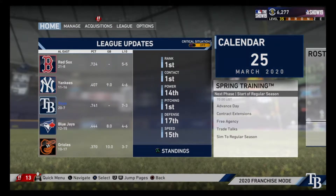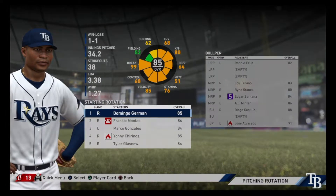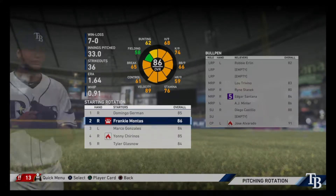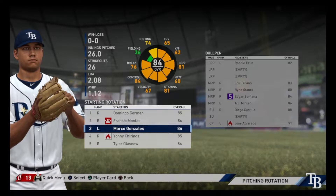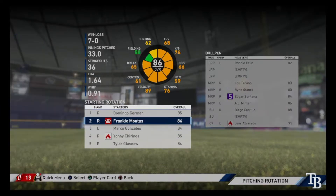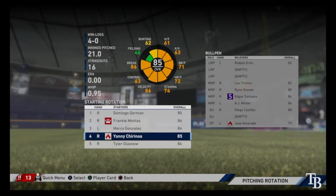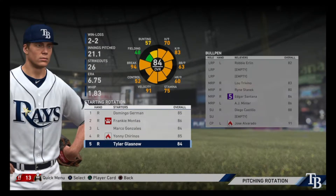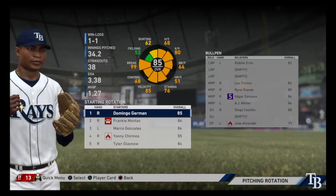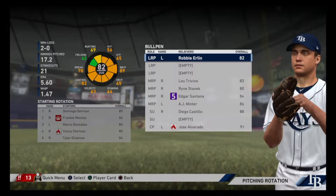The pitching rotation looks like this: we got Domingo Herman as number one, we can kind of switch him out with Montas based off the overall. Marco Gonzalez is number three, Montas is number two. I like to put the lefty in as number three to kind of break things up. Then we have Yanni Chirinos as number four and Tyler Glasnow to round things off as number five. I'm not too optimistic about what he's going to do in the regular season with that 6.75 ERA coming off last season where he really struggled.